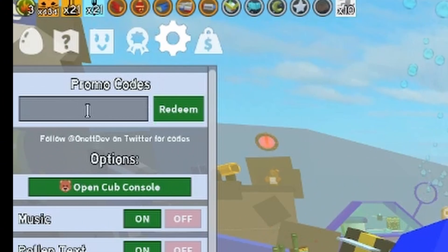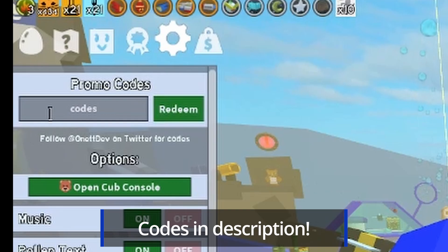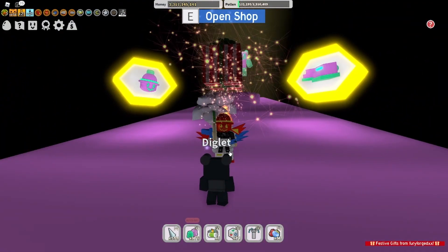The last option is through codes. All codes with gumdrops can be found in the caption of this video. Thanks for watching — like and subscribe!